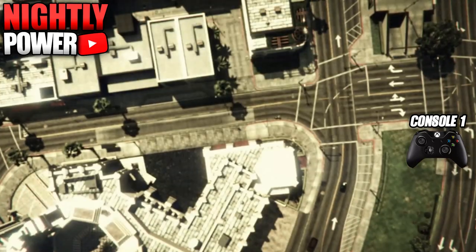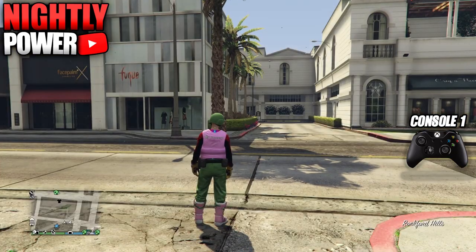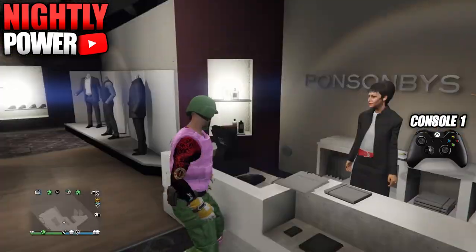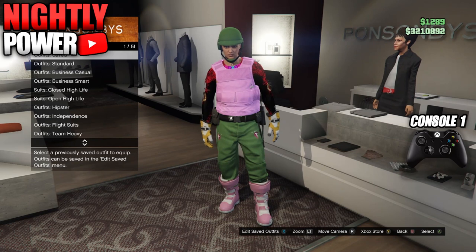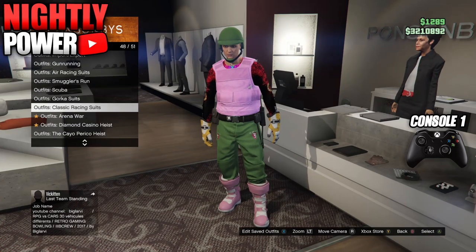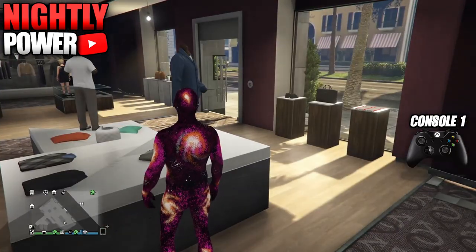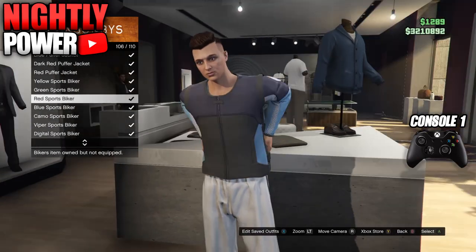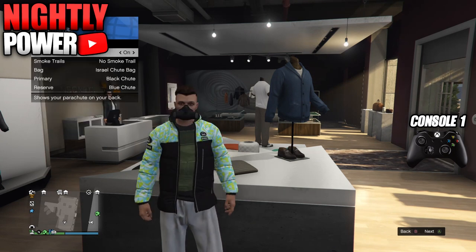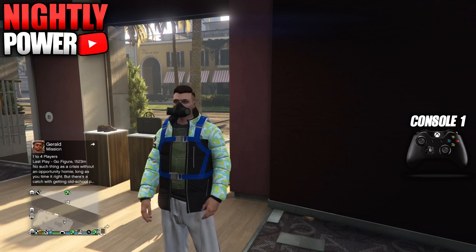When you spawn in story mode, start up an invite only session. When you get into online, your outfit should look like this. Save your outfit in outfit slot number 20 — this is going to be your merge slot. For your C2 outfit, select the outfit you want to transfer the body armor onto and save it in C2. For your C1 outfit, to transfer the body armor onto any outfit you are going to need to equip the heavy body armor. Once you have the component on your outfit, save the outfit as C1. Now equip the Israel parachute bag and wait for the orange loading circle.